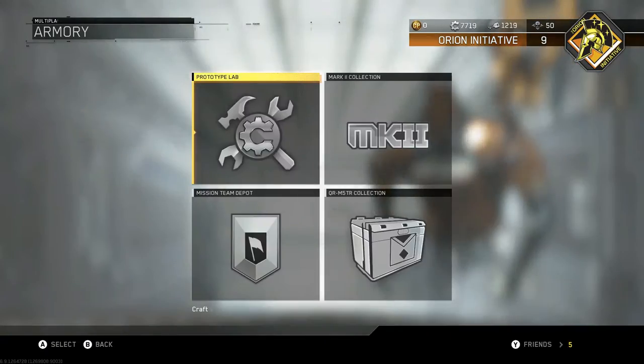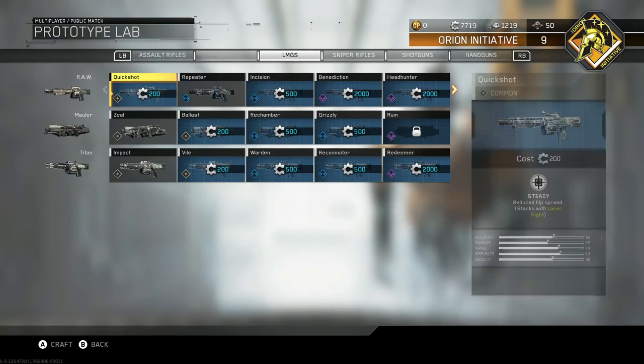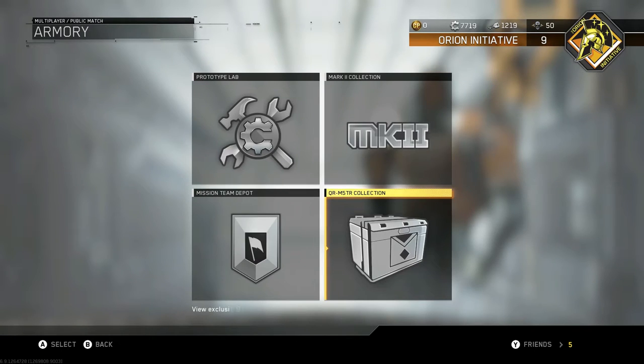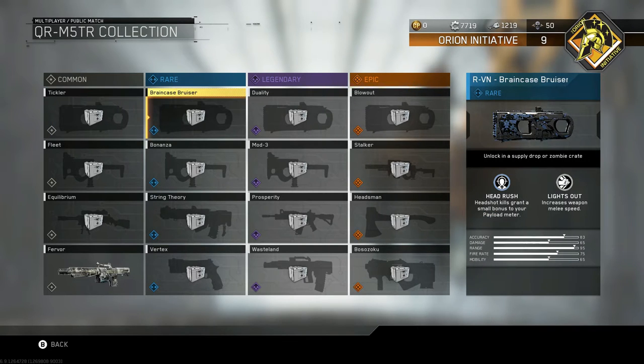So if you go to the quartermaster and come down to the armory, you can't buy any of the variants with your salvage, which is kind of dumb, but they already gave us one of the base models for free so I'm not really going to complain. If you go over, you can see we have the common variant of the RVN. Then it's just Sharpshooter - increased damage range. We've gotten that before. Headrush - headshot kills grant a small bonus to your payload meter.